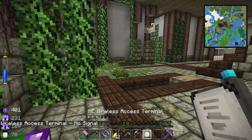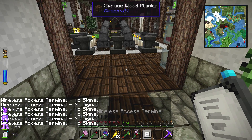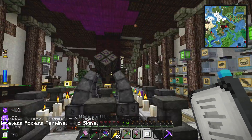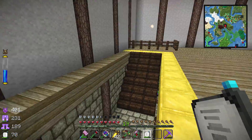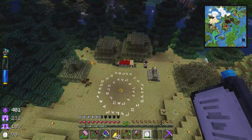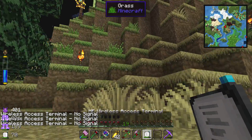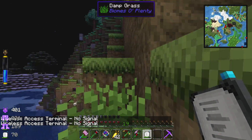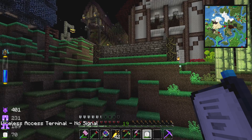Let's test the range further: nope, too far. That's too far, that's too far, that's too far. Right there — okay, so the breaking point is this little hallway. I bet I could run a cable and add another wireless access point over here if I ever need to work in this area. Testing the crafting area — nope, too far away. Right here works. The range isn't great but for doing stuff around the house it's perfect.